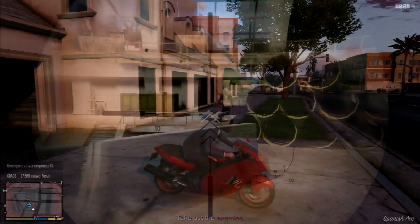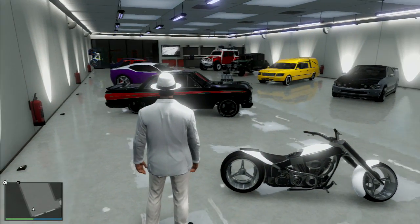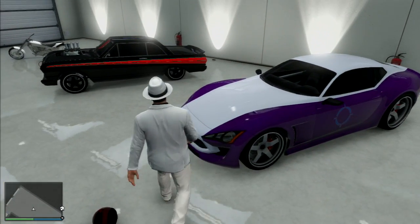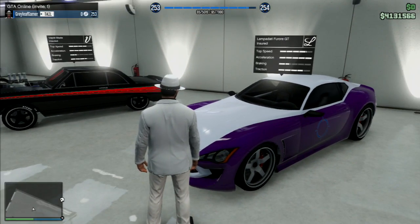As far as vehicles go, they added a new sports bike, a new chopper — a bike, not a helicopter — and a new sports car, the Furore GT. And while I haven't fully tested all of them yet, I don't see that any one of the three is really disappointing.